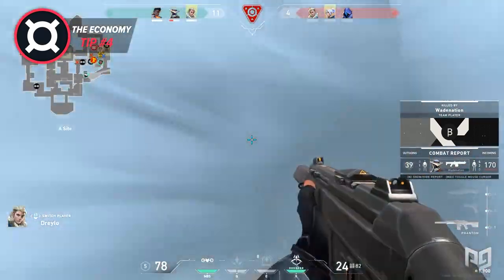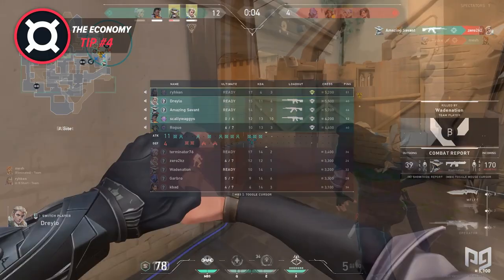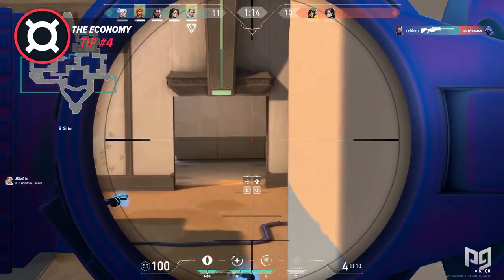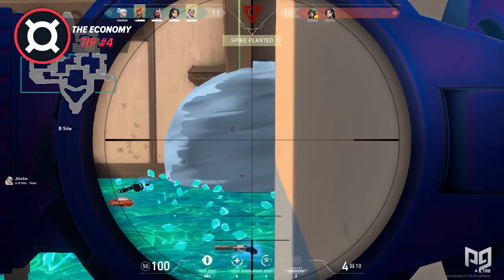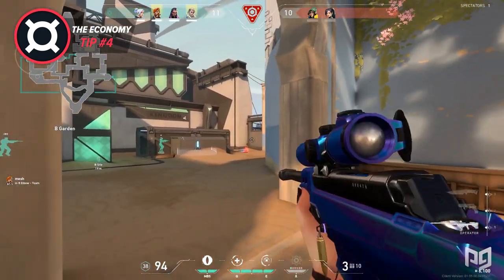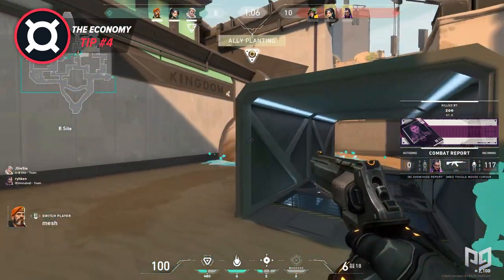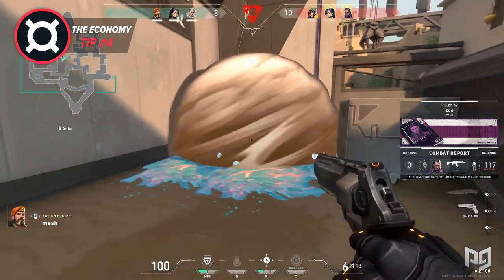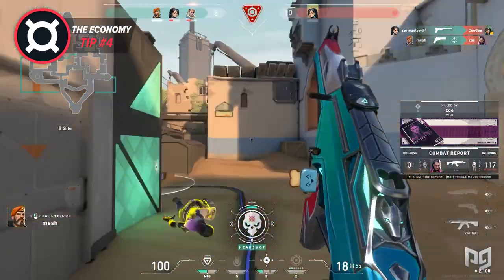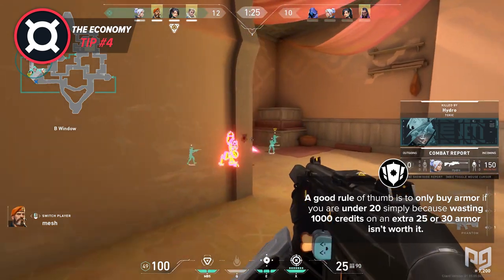It's also good to know that after you lose three rounds in a row, you receive a significant credit bonus that will allow you to use your credits more freely. However, this doesn't mean it is always good to force. Doing so will place you in a constant loop of forcing and losing, which can cause you to lose many rounds in a row and tilt. Try to save when it's necessary, yet still buy when you have a good chance of coming out on top. Aside from save-or-force decisions, it's also important to understand when it's best to buy each type of armor. It is always best to go with light armor over an SMG option. Also, buying armor isn't always top priority if you already have some remaining from last round — only buy armor if you're under 20 HP, since wasting a thousand credits on an extra 25 or 30 armor isn't worth it.